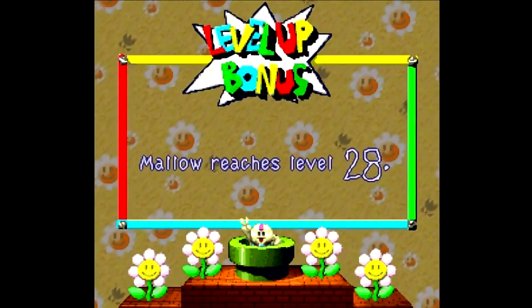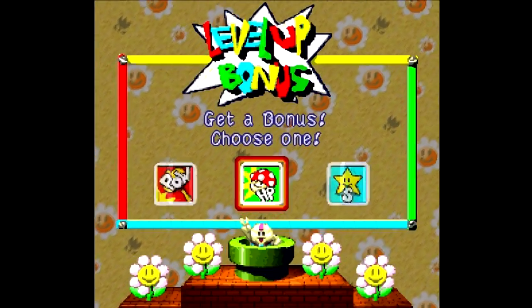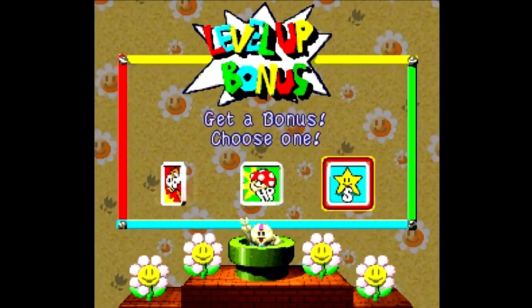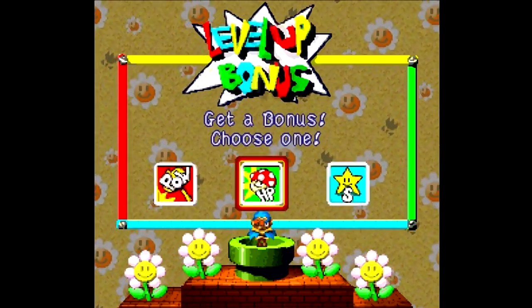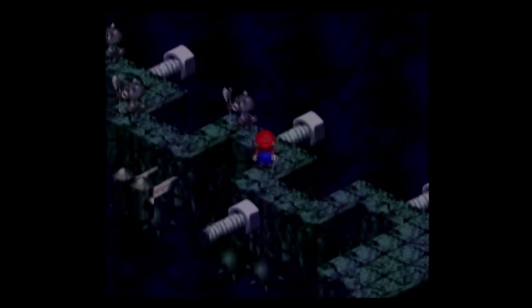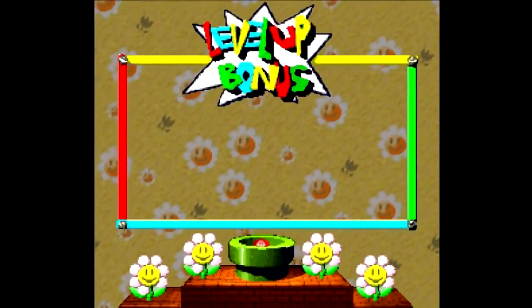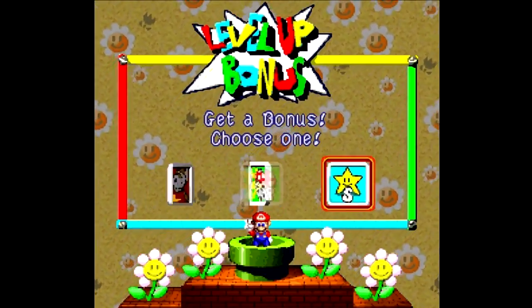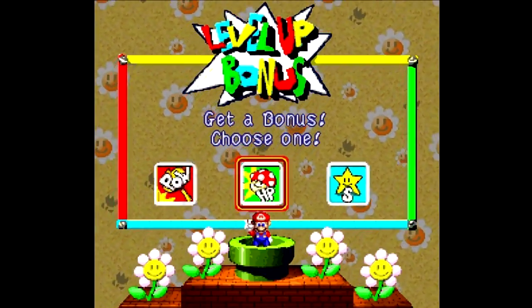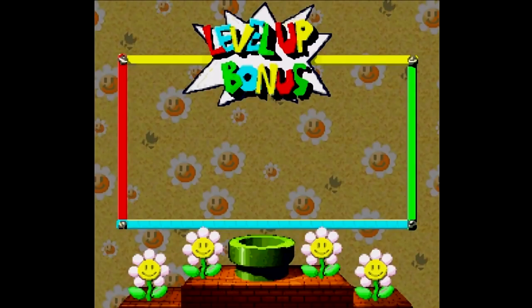After taking care of those Power Rangers there, another level for Mallow. We want to go for magic on this level up. Doing pretty good there, Geno. Killed a couple more of those guys. Wow, I might actually hit max level by the end of this. We're at 29 - last magic boost for ya.